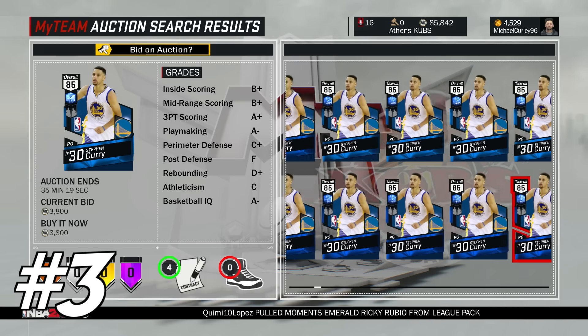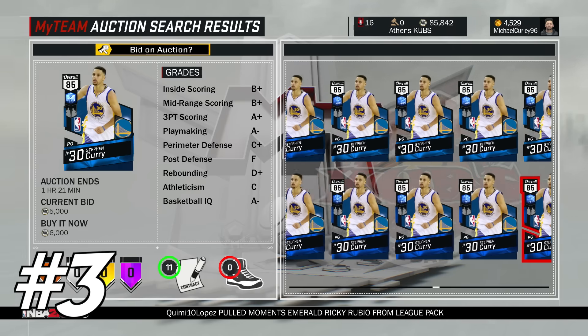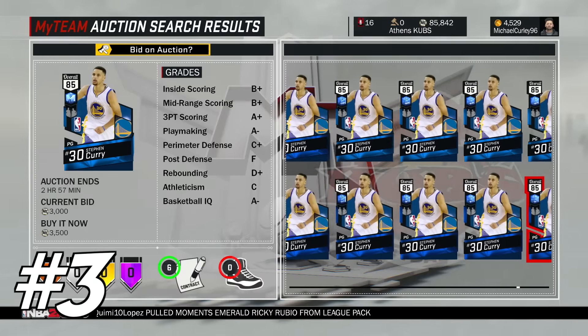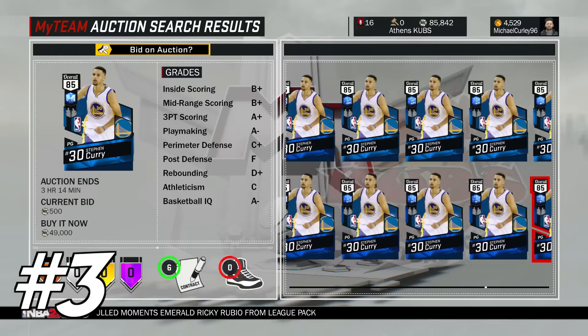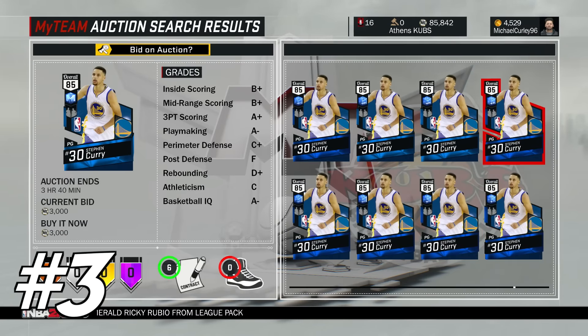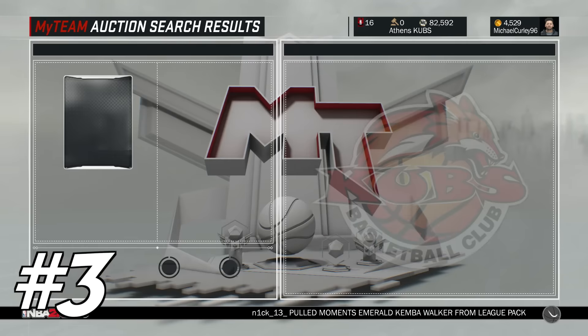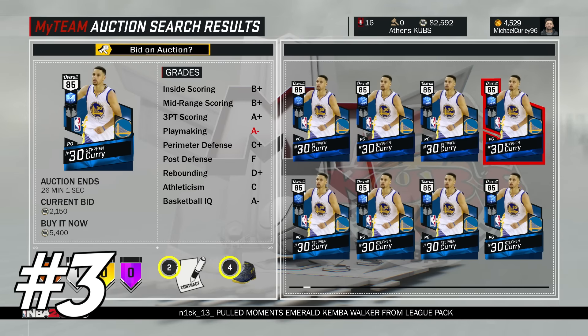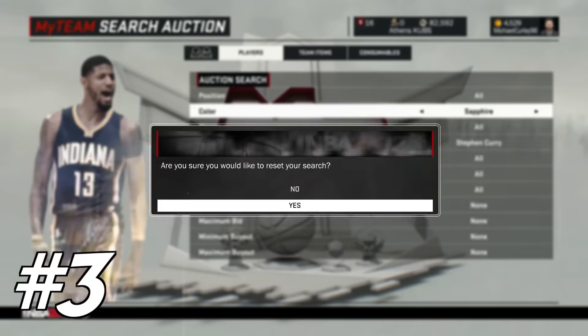At number 3 we have got the player that everyone uses — Steph Curry. You can pick him up on a good day for about 1,900 coins; most of the time he's about 3K but he can go as low as 2K. Using Steph Curry is just way, way too easy. Especially when he's paired up with Klay Thompson — that dynamic duo — this card is just unstoppable. And there's a reason why nearly everyone uses it.